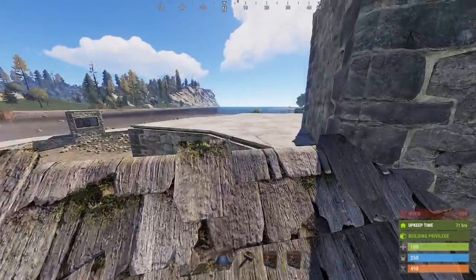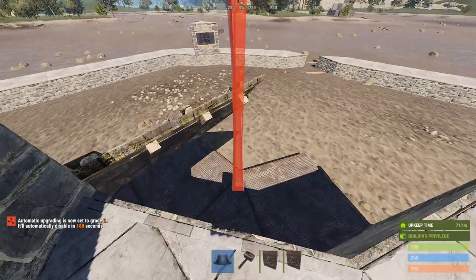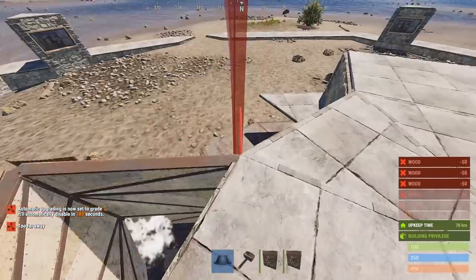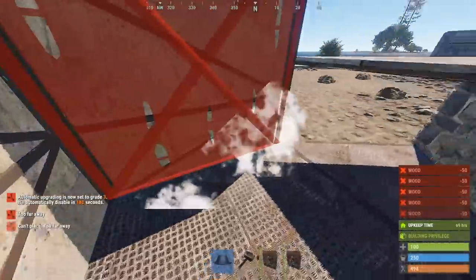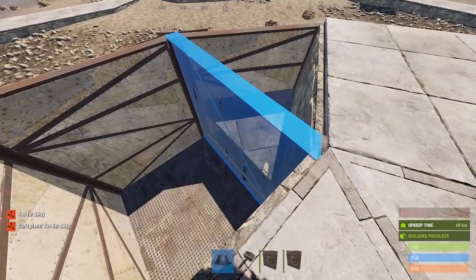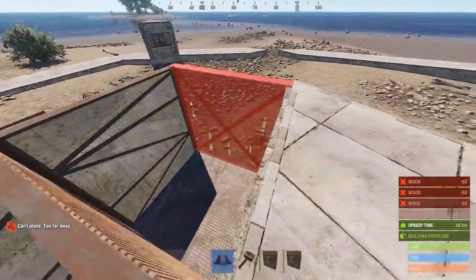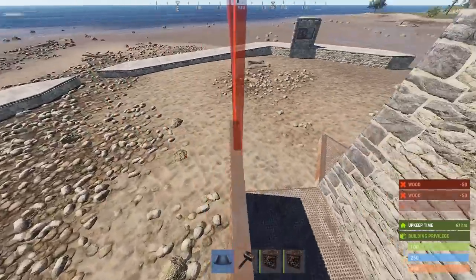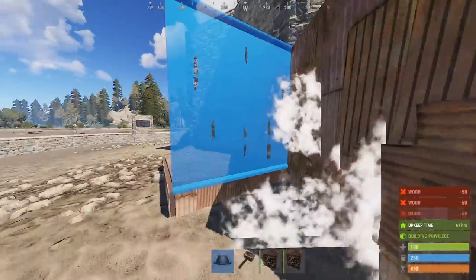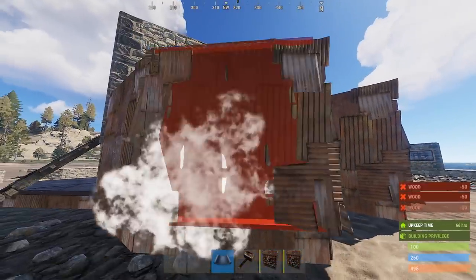Now we can go back up to the top and begin adding in all of our honeycomb — sheet metal everything. For this part, I just like to jump down into the honeycomb and come back up for this side. Once you get to the back end here, it's way easier just to jump down and put the walls up from the floor. Now double check that all the walls you're placing here have the hard sides facing the same way, because they all do matter.